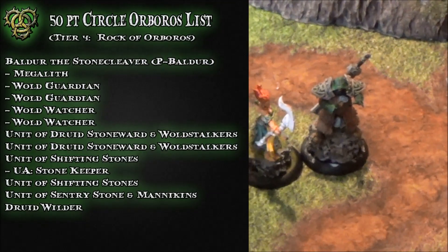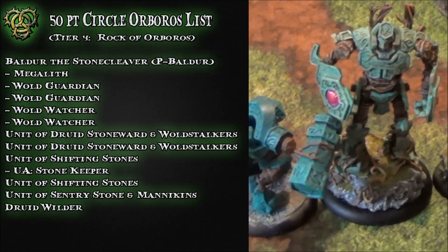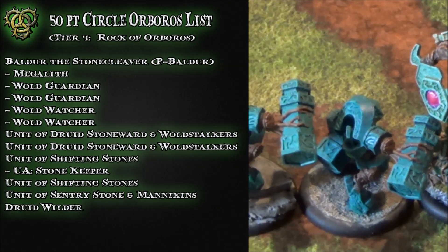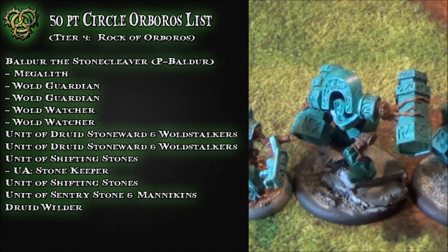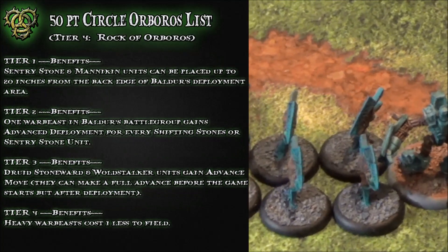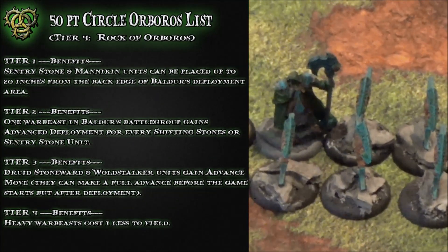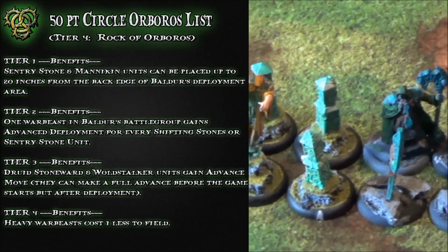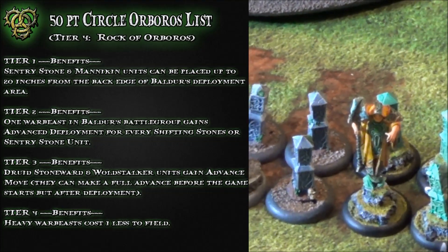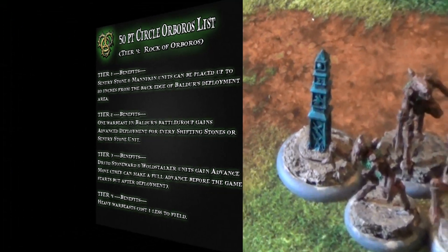For my army, I have Balder, I have Wilder, I have Megalith, I have two Guardians, then I also have two Watchers, two units of the Druid Stone Wards — I feel like they're a nice choice, they're good against anti-infantry — I have two units of Shifting Stones, one with UA, then I have one Sentry Stone.